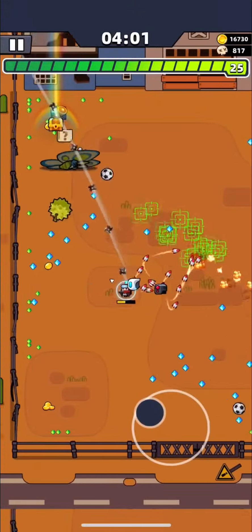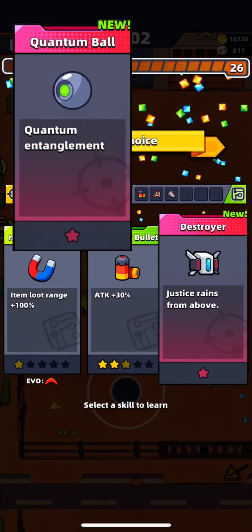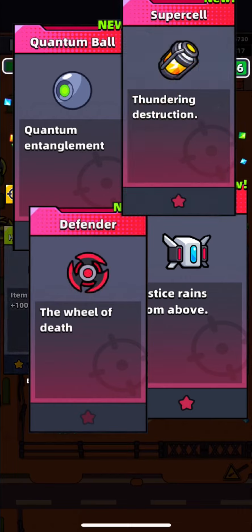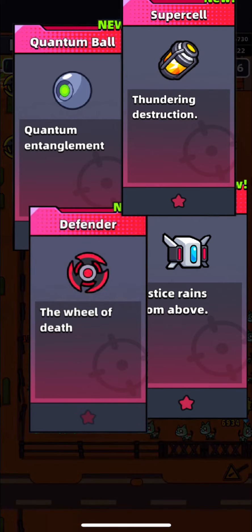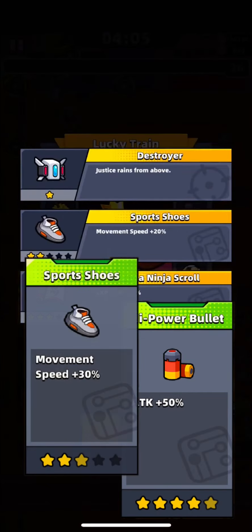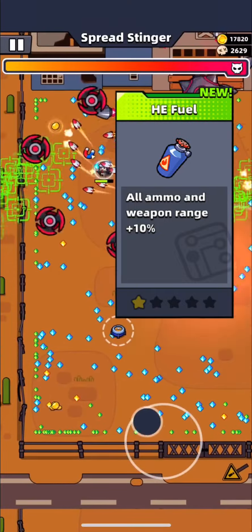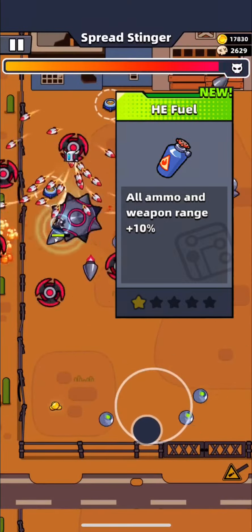The next 2 minutes will be very easy to survive. You need to get Vandable, Destroyer, Defender, and Superself. Try to evolve all your weapons. From supply skills, try to make Fire Bullet 5 stars and Sport Shoes to 5 stars, because you will need good speed to defeat the next bosses, and you will need fuel for the last minutes — it will help you hit more enemies.